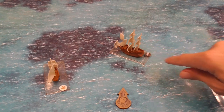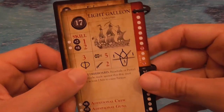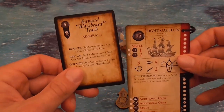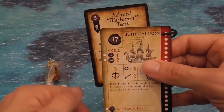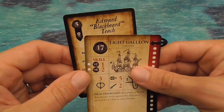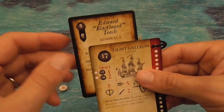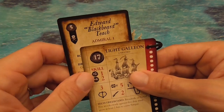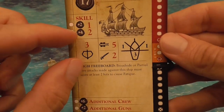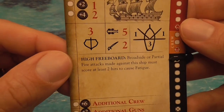The miniature marks the position of the ship on the board, and you have a card that matches the ship telling you its technical specifications. Each faction will also have an admiral that you place on a specific ship, giving you different kinds of abilities. There's a rating that may be used for game effects. What we're mainly interested in is this section here — these are upgrades, you don't need to worry about them right now.